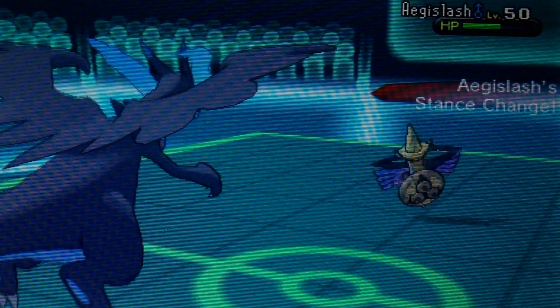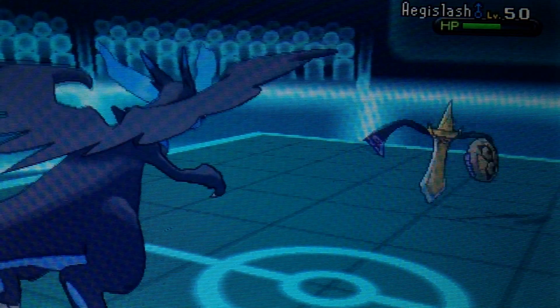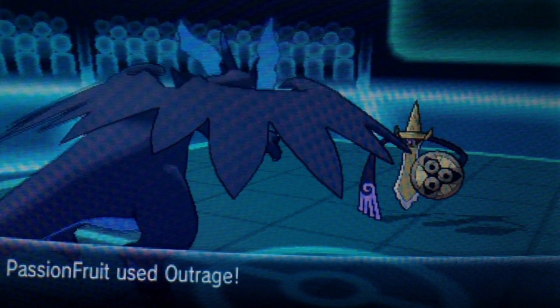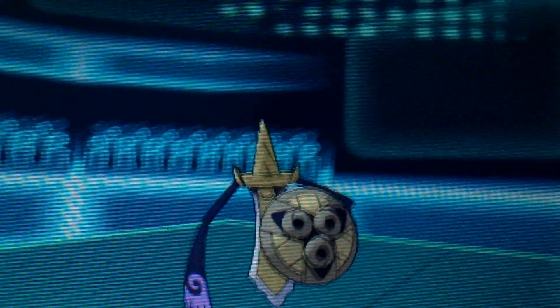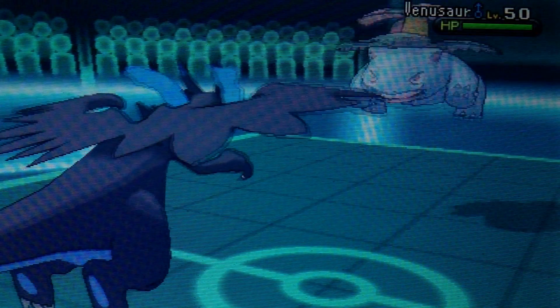I'm still locked into Outrage, but I have no clue why he went for Shadow Sneak — if he had just gone for Outrage it would have been better because then I would have been at minus one. But it didn't turn out that way, so I'm able to take out his Aegislash with no problem, and being confused I'm like holy crap, I haven't missed anything.